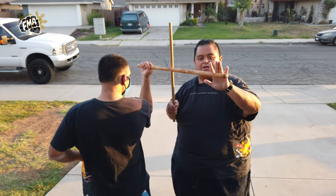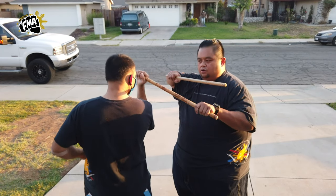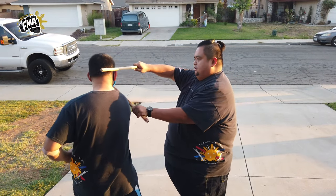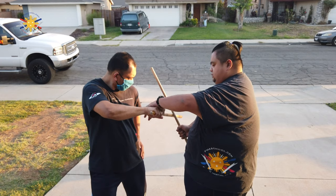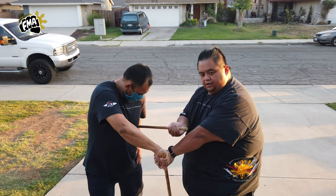Number three: it's an open block, but this time I'm checking the stick. I'm going to take this puño to his left shoulder and strike this way. Again, number three — open block, strike into his temple. And then the last one, number four: you do a support block, checking his hand, pushing it downward, brushing it downward, and striking him in the ribs.